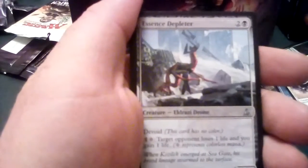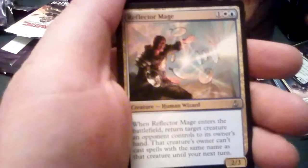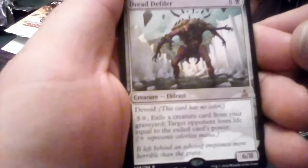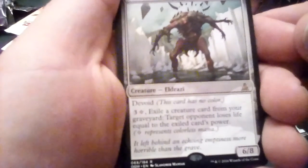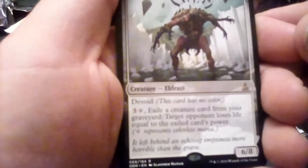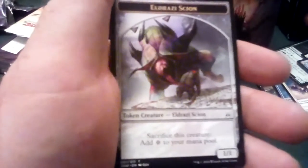Warden of Geometries, Isolation Zone, Relief Captain, Essence Depletor, Reflector Mage, and a Dread Defiler — 7 CMC, Devoid. Exile a creature card from your graveyard; target opponent loses life equal to the exiled card's power. It's a 6/8. And a full art swamp with an Eldrazi Scion token.